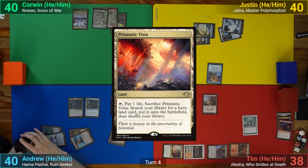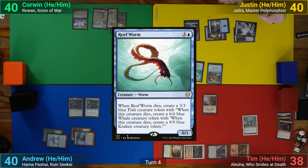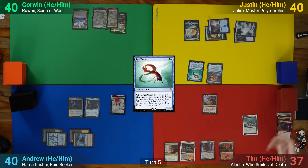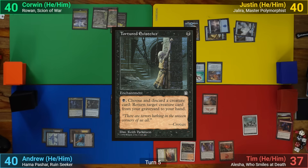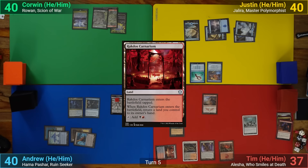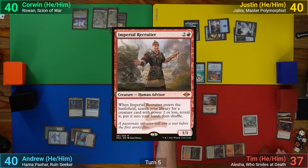Corwin draws and plays Prismatic Vista, passing. Justin's got an Island for turn, and then casts Reform. Tim loses 1 to the Arena and draws for turn. He then plays Tortured Existence, plays a tapped Rakdos Carnarium bouncing a land back to his hand, and then casts Imperial Recruiter, which as it enters, grabs Gonti.